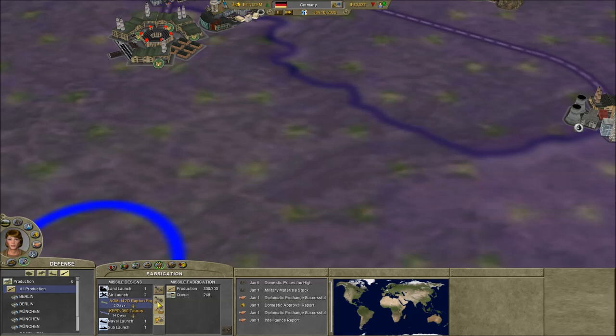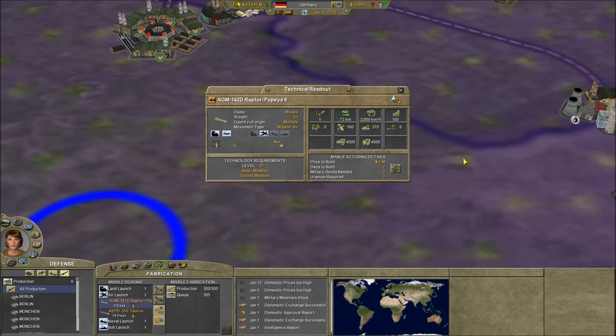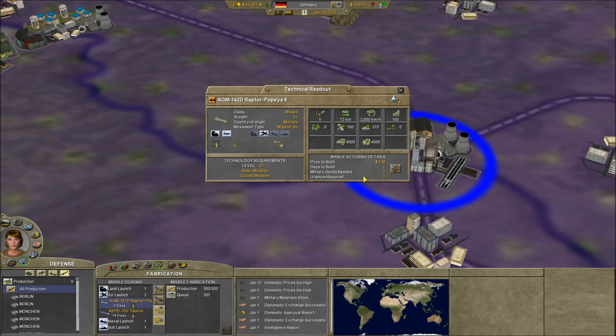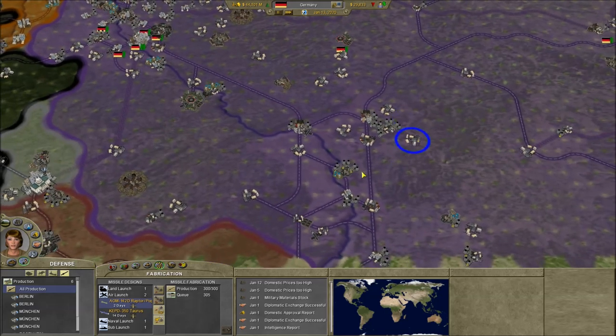We're nearing 300. If you like, you can just double-click on your missile or any unit type and select favorite. Basically what that'll do is you can tell your guys you want them to build this missile — this is your favorite missile — and they'll increase the production of that missile.